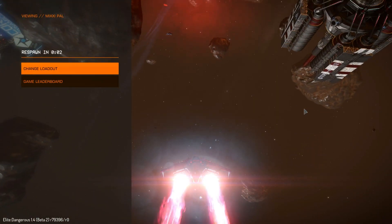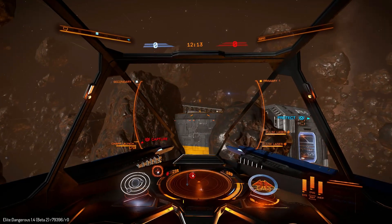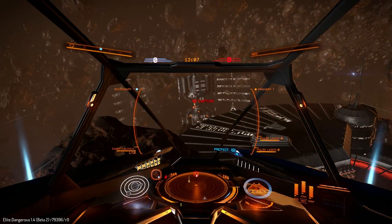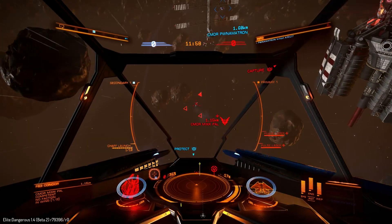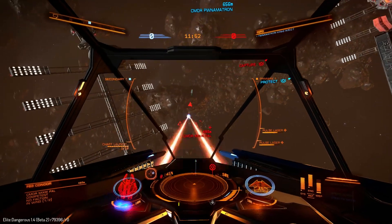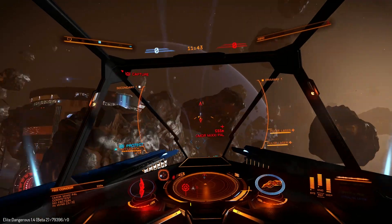I get a chance to change my loadout here. There's my teammates flying around. We're in the middle of an asteroid field made of big spherical iron-looking asteroids. Let's head back towards the capture site and see if I can find a hostile to kill. There's clearly fighting going on. Mixipal — all power to the weapons. His shields are quite potent. Turning in towards him as soon as I saw him coming towards me.